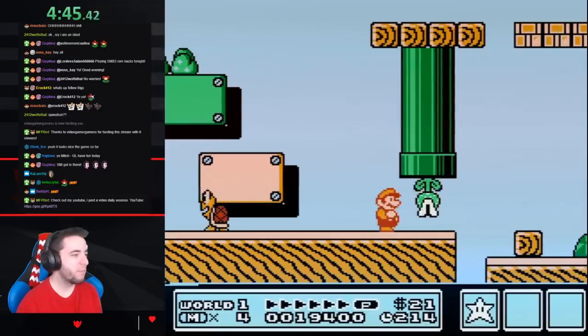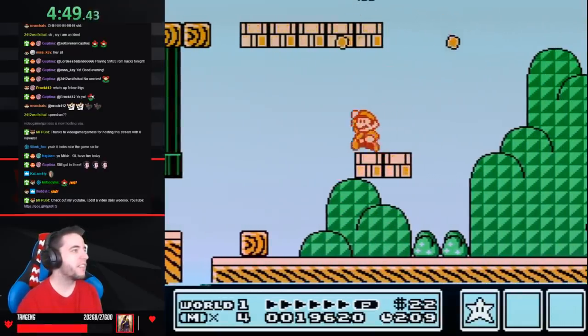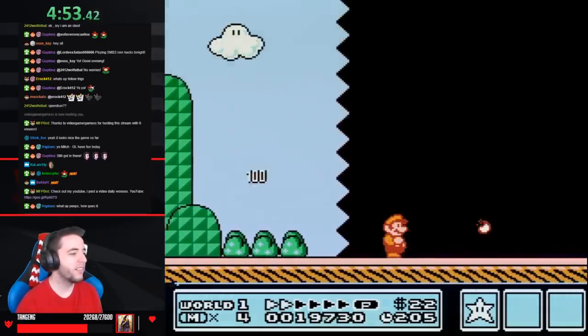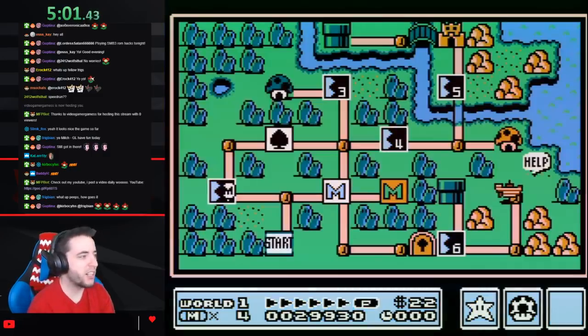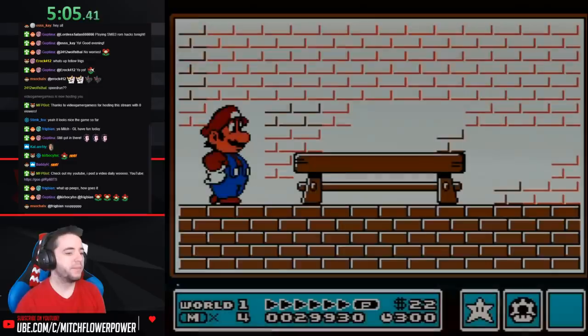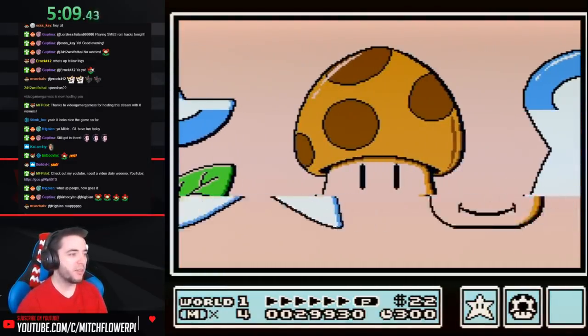Okay, so this hack is starting off pretty easy — it's got some hard stuff. I find that the level design in this hack so far is very nice. The creator's clearly conscious of soft locks — being as the special area in that level had a potential soft lock, but he put a Kaizo block there, which is really good.